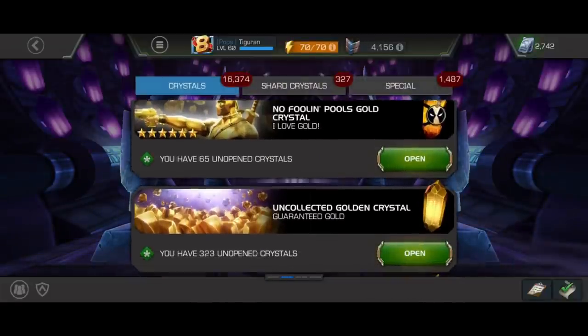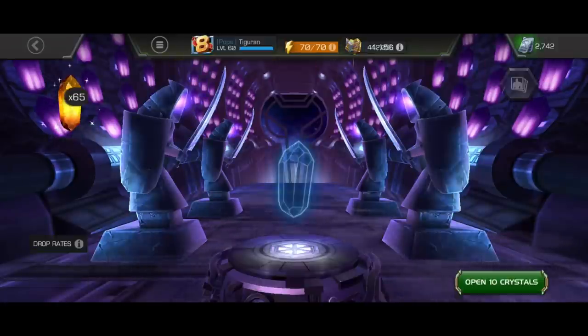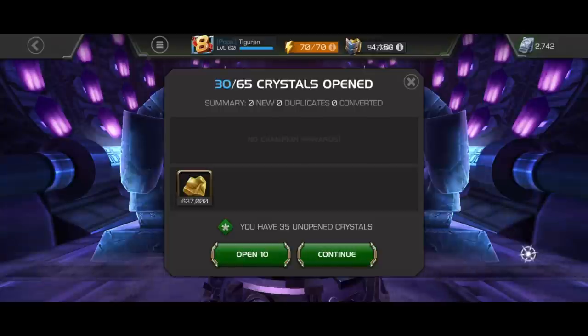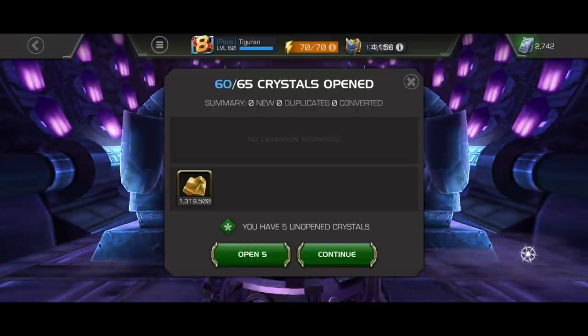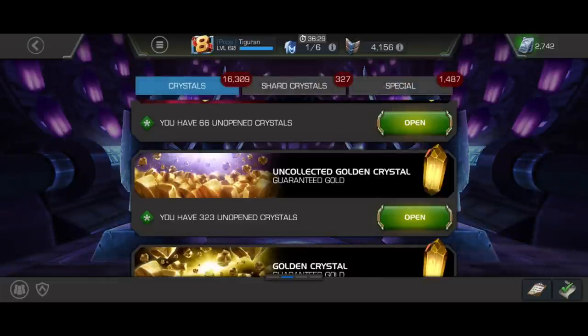As you can see, I have a lot of gold crystals, and gold is the most valuable resource for my account now. I have a lot of good characters but not enough gold to rank them up. So the more gold I earn after this opening, the better. Unfortunately, no gold pull from these 65 crystals, but it's okay — we'll have the platinum version today, 1.4 million gold from those.